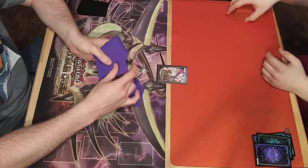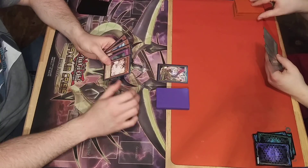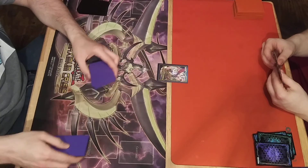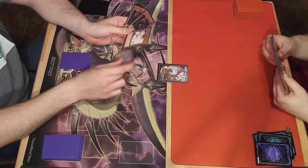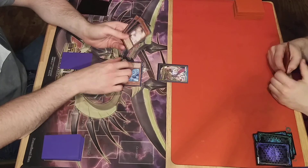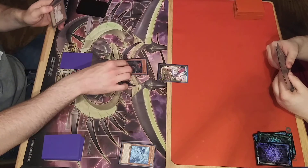I'll take a turn. Tinney versus Spiral. Let's draw a standby main. Set one. Tribute. Theme. Pass turn.